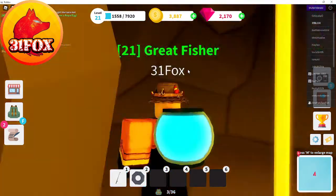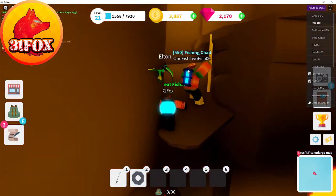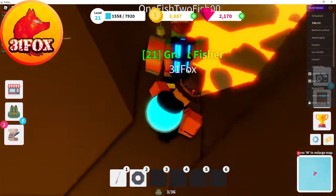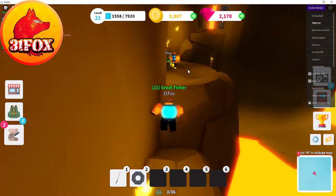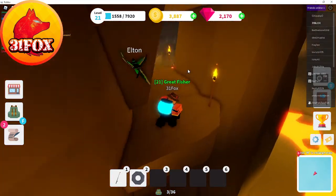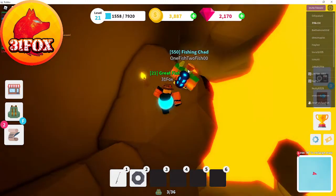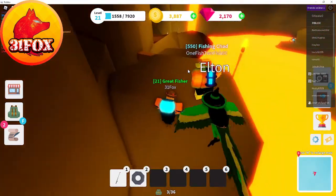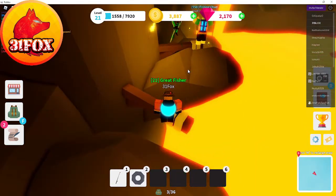There is a quest line on the island that, if you follow it, will add a decent amount of time to your playthrough but you'll come out with money and some gems — and of course the lava rod as well. But if you're just after the lava rod, you can do what we're doing right now. I cut out a lot of the other quest content to keep it somewhat containable and get you the information quickly.